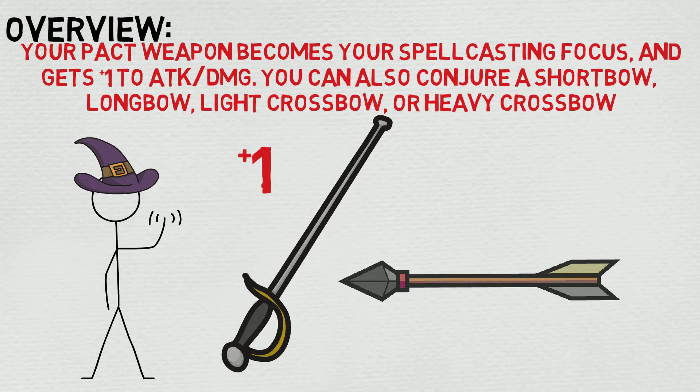First and foremost, the spellcasting focus component. While it might not seem like a whole lot at a glance, this is what allows you to cast spells while you have a weapon and a shield — otherwise, as long as there's a somatic component, which most spells do have, you won't be able to. A lot of DMs homebrew around where you can and can't, but you can't by RAW. The +1 is super great, especially since there's no level cap on this. If you're a Hexblade warlock, take this as soon as you get your invocations. And the ability to conjure a shortbow, longbow, light crossbow, or heavy crossbow is super amazing.